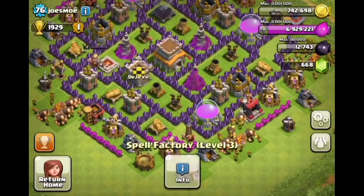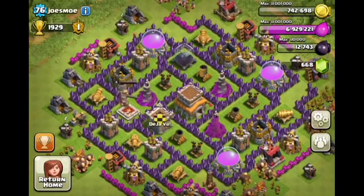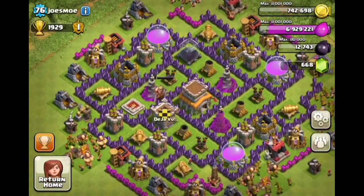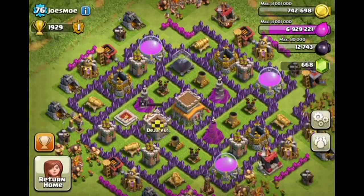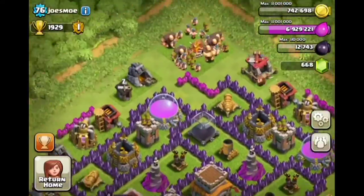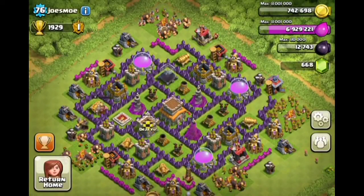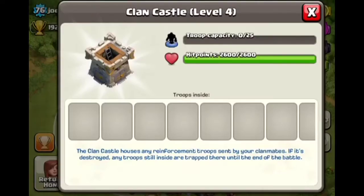Level five lightning spells — that's good. Overall you have a pretty good base, I like it a lot. Your king is in the centerish — that can be pretty helpful on defense, believe it or not. I don't know what level your teslas are — maybe level two or three — but you should probably get those up. They start to get really good at level four.